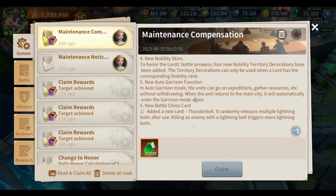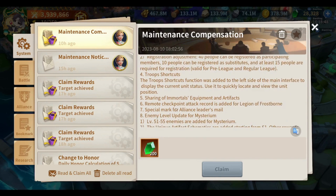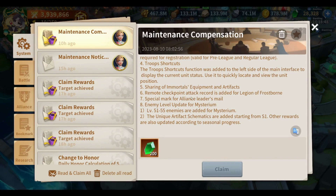A remote checkpoint attack record has been added for Legion of Frostborn — I'm not entirely sure what this means, but I think it's something regarding the checkpoints. There's also a special mark for alliance leader mail, which only applies to R6 when they send an email.